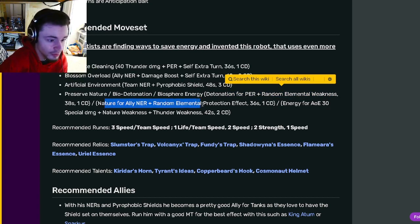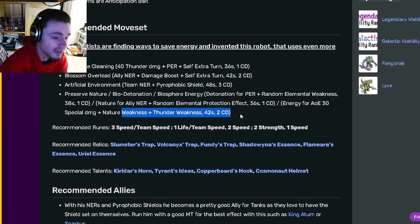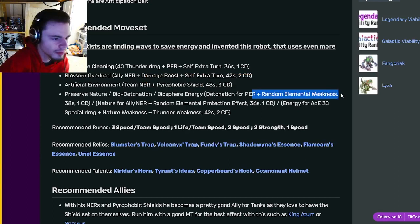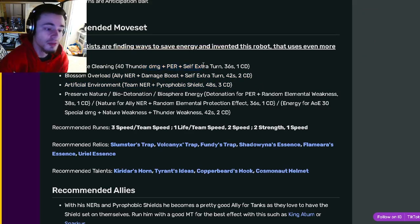He has a PER with elemental weakness, which is really good. He has an ally NER with random elemental protection, which is really great. And there's an AOE nature weakness and thunder weakness, which is also pretty good. Personally, out of these three I would use the positive effect removal with the random elemental weakness, since you already have two NER moves, so the extra PER would be great.